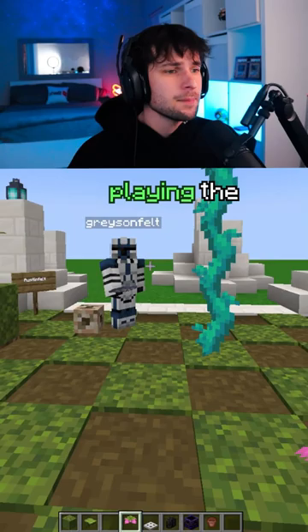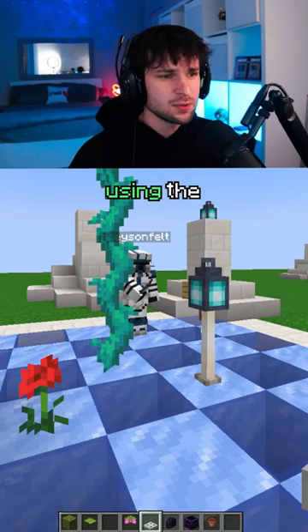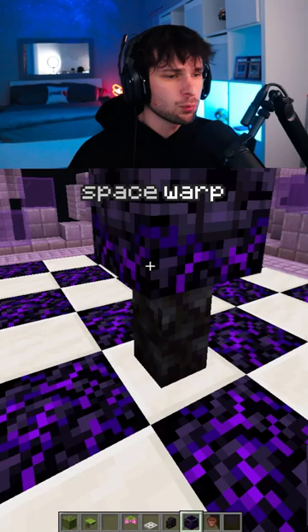Drops the Spore Blossom, playing the poppy flower, switching decks for one turn, putting down the brain coral, countered by the iron trap door.